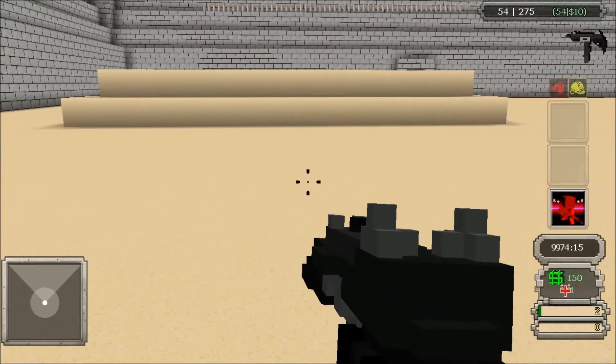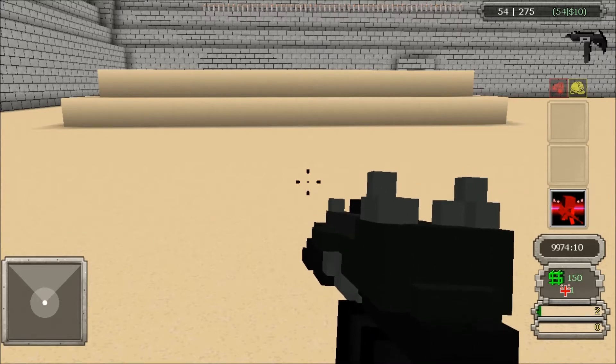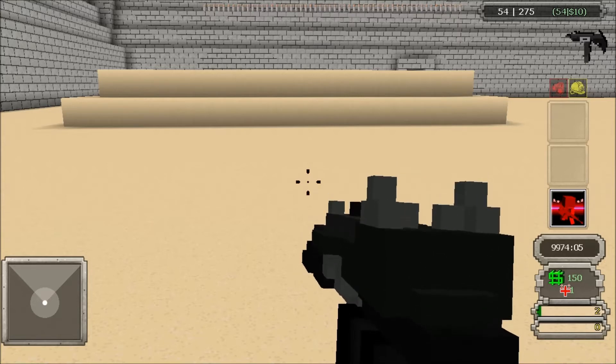So aside from the close range dodging, you're going to want to be able to dip around corners and get over buildings. Because if you can combine this with the constant movement and jumping around your enemy, they're not going to be able to know where you are, and it's going to be extremely hard for them to follow — especially if you start running in and out of buildings.